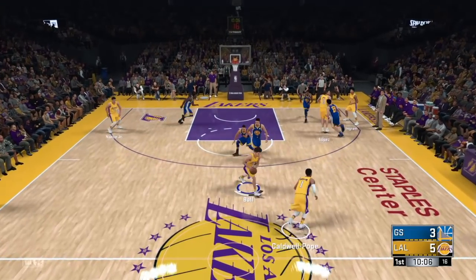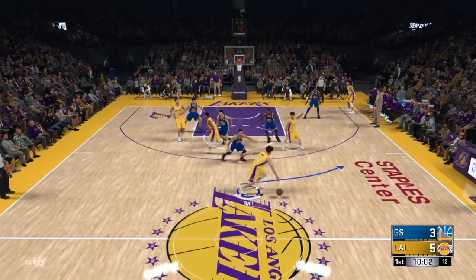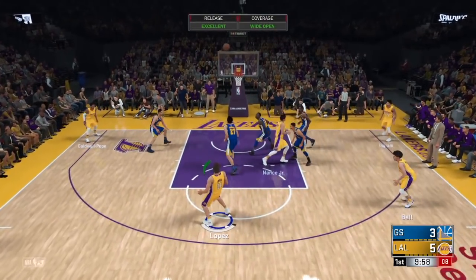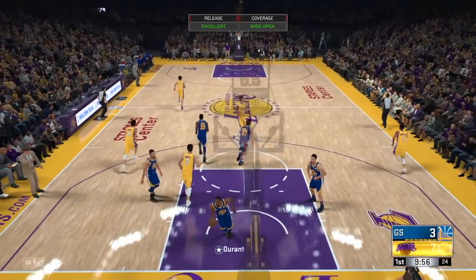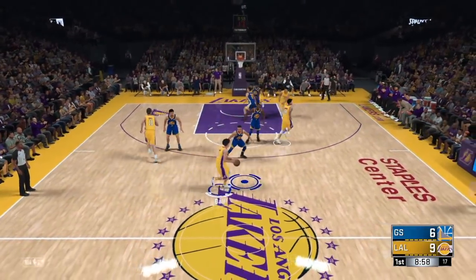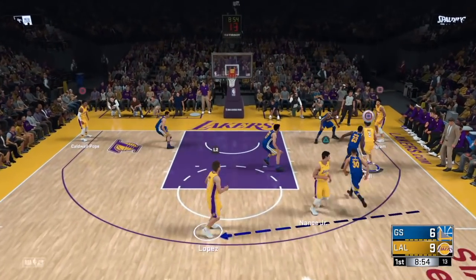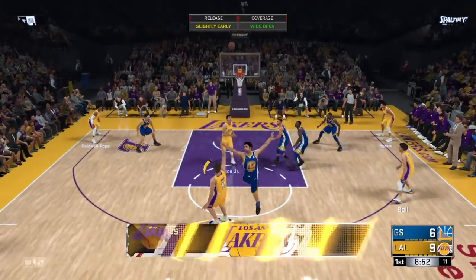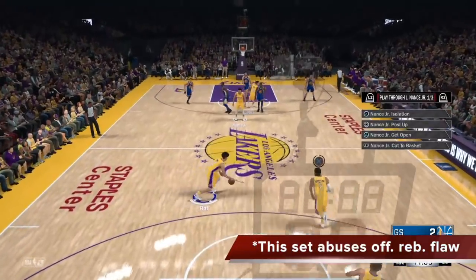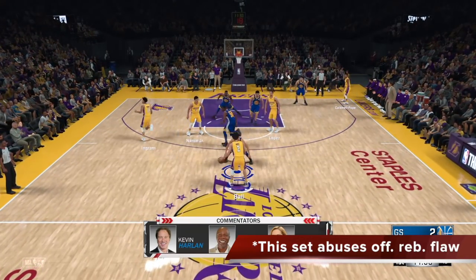This is why you need a stretch big — the other big always pops out while the big you called for rolls in. If the stretch big is open, give it to him. Same situation again: Lonzo brings it up, call for Nance, Nance sets the pick and rolls in, Lopez sneaks up top. Make the pass quickly if he's open and take that jumper. Don't worry about whether it's a two or a three — if he can do both, just give him an open shot. Always take the open shot in basketball and in 2K.